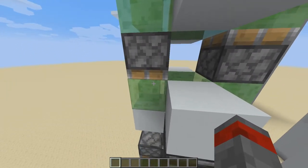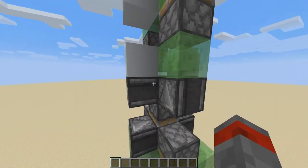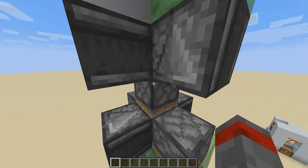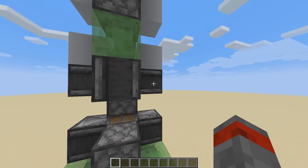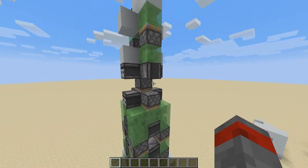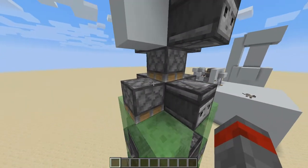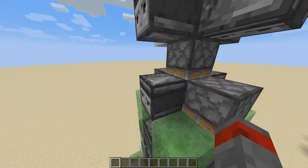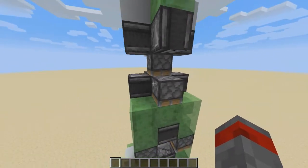Whenever this sticky piston pulls up this line of slime blocks, the observers stuck onto those slime blocks will get an update and give a pulse to the next sticky piston, which will pull up its slime block. We have these observers powering one piston, and it's for symmetry. So when this piston gets powered, it pulls up its slime block, and everything stuck onto that slime block gets pulled up, meaning these observers will get an update and give a pulse to these pistons — again, for symmetry, that's why we have two observers.